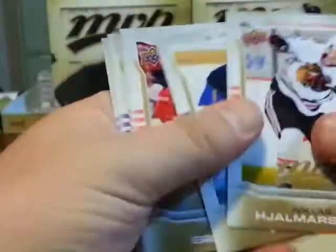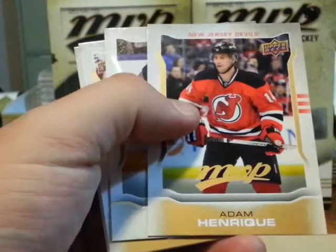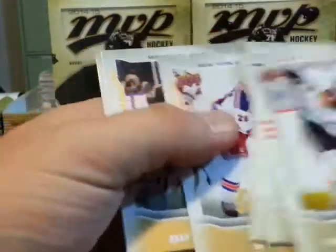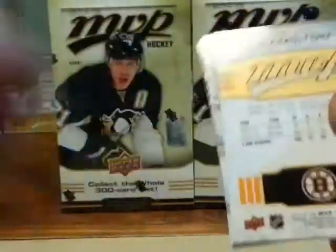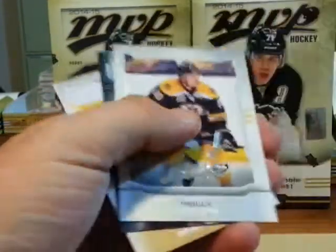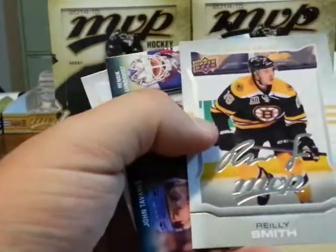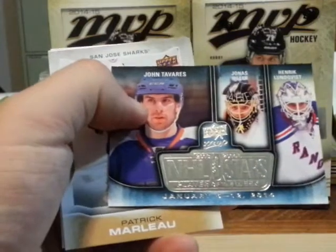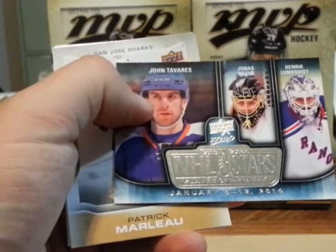Two more packs in box fourteen to go. Second last pack here — Adam Henrique short print. Jaden Schwartz silver script. And the last pack of box fourteen: Patrice Bergeron short print, and a Riley Smith silver script. And a 3D Players of the Week three stars — John Tavares, Jonas Hiller, and Henrik Lundqvist.